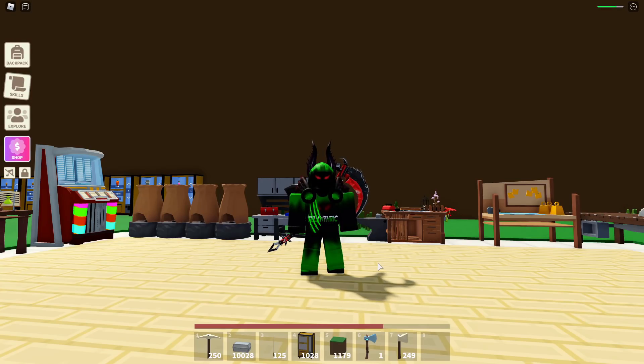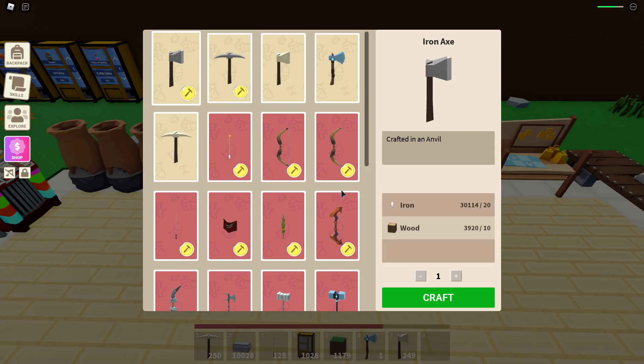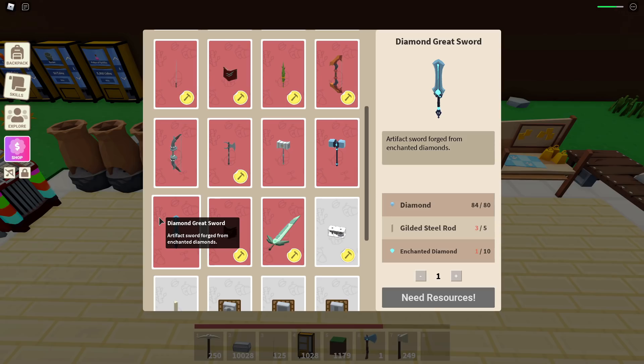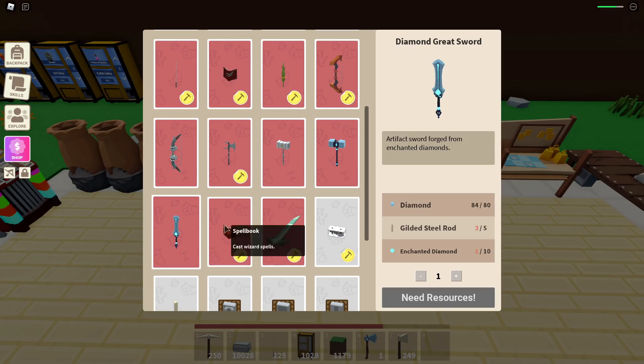Then there are the new weapons. They didn't add two of the light melee weapons and the staff — maybe they're fixing the magic system before adding the staff, and they'll wait to add light melee stuff later. There's the diamond warhammer — you need 80 diamonds, 5 gilded steel rods, and 10 enchanted diamonds. I talked to one of the staff and they said the diamond warhammer does more damage than the diamond greatsword, but the greatsword attacks faster. It makes sense the hammer does more since way more people farm light melee XP and it's easier to get. You'll need the same amount of materials for both.